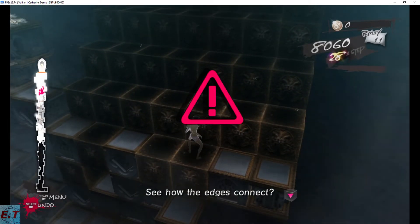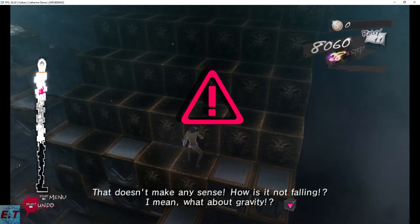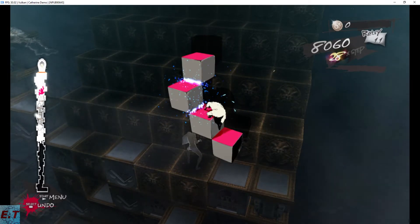See how the edges connect? It doesn't make any sense — how is it not falling? What about gravity? Don't think about it. Just get used to it. Quickly making stairs is easy if you use the edges.